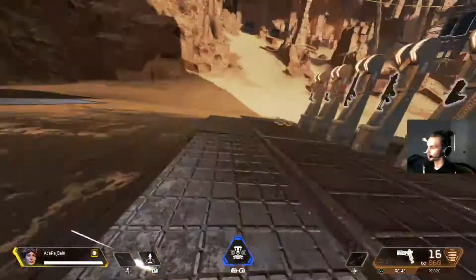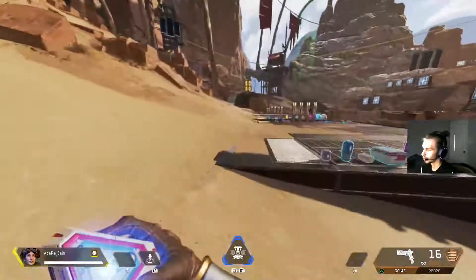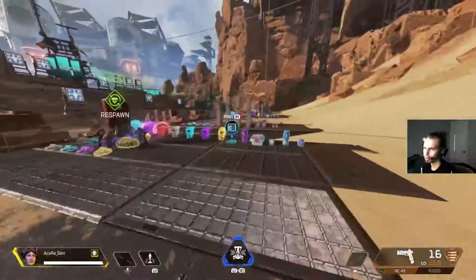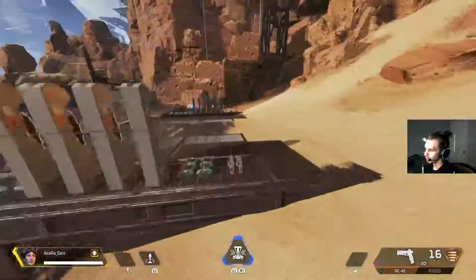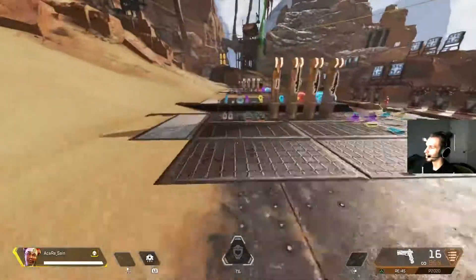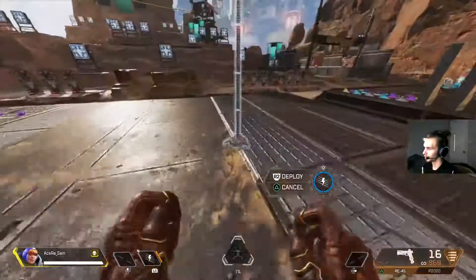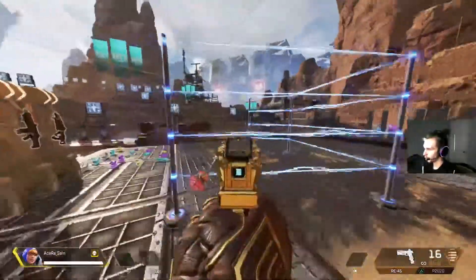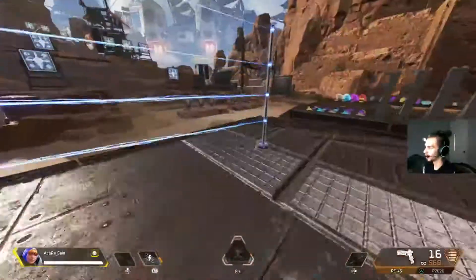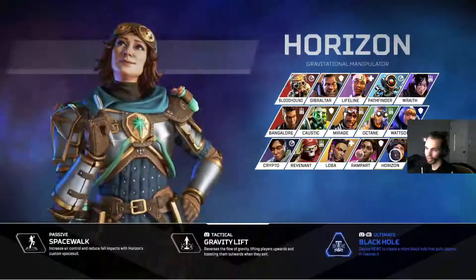Practice movement like that — just get the muscle memory down so you can implement it into your game. Another thing you should be doing is getting used to your character's abilities. How quickly can you put down Watson fences? Get adjusted to the range of how far you can throw Caustic barrels, throw a dome shield out, throw your ultimate. For Lifeline's help drone, memorize how quickly you can put it out — run around, put the drone down, and keep moving.